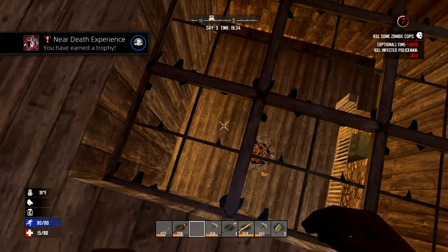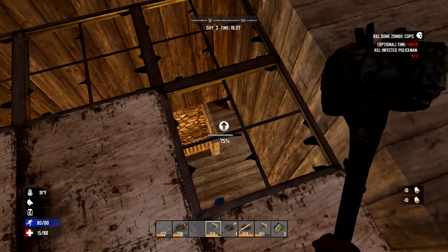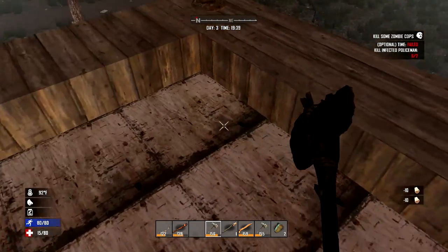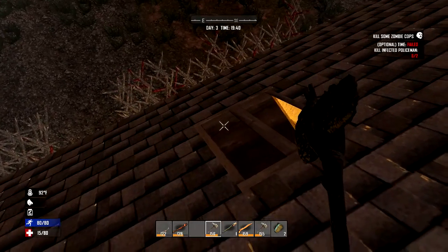Near death experience — what on earth is that for? Is that because I cured myself from the terrible infection? There we go — we're boarded. I could stand up here now. Where would my enemy be? Probably down here, which does give me a route to aim and fire at them from above. It's getting late — I need to go out and resource gather for the last part of this day.